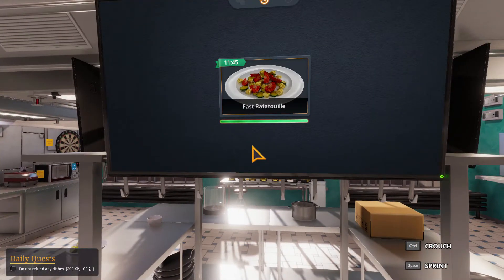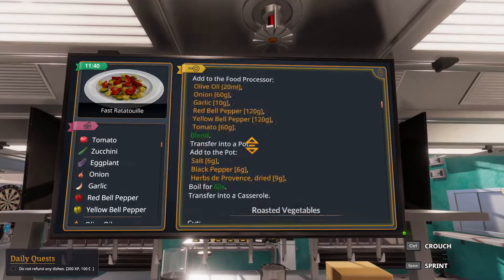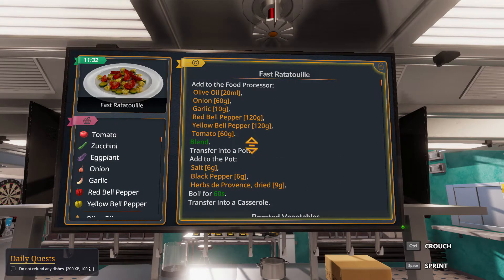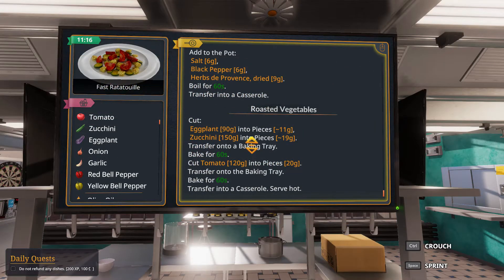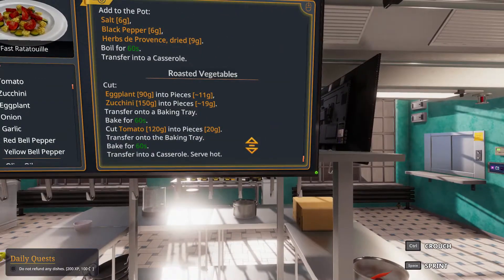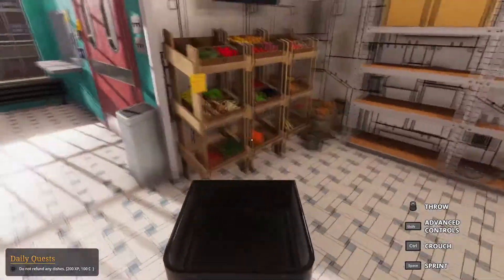The fast ratatouille! We need to cut eggplant and zucchini — I forgot to cut them. We can cut them during the serving phase, right? We need to blend those things and we need the herbs and whatnot. Tomatoes are fine. Eggplant and zucchini: 11 and 19 grams. Let's get some eggplant and zucchini.